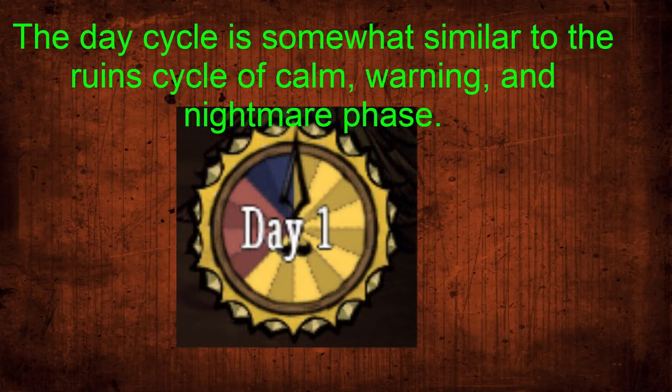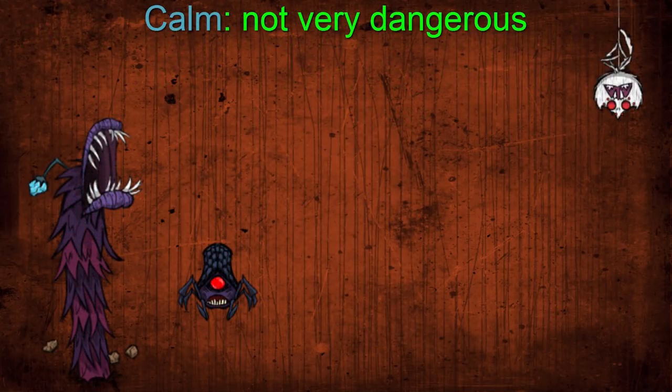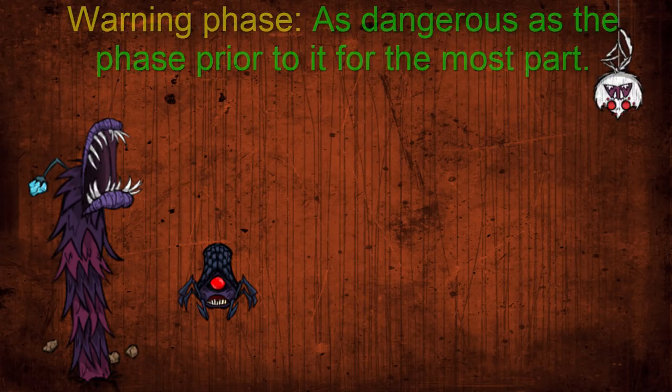Next, there's a few mechanics of the ruins you have to know about. There's the calm, warning, and nightmare phases, and these are equivalent to the day cycle on the surface. Calm is most like day — it's dark, but nothing is really out to attack you except a few weaker creatures such as clockworks. The warning phase is how it sounds; it's most like dusk and it's just trying to warn you of the phase change. It acts the same as the phase before it. So if the warning phase is warning you of it becoming a nightmare phase soon, it will act the same as calm. If it is warning you that it will be the calm phase soon, it will act as nightmare phase.